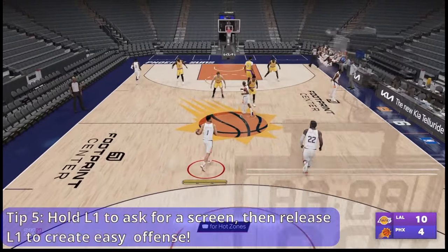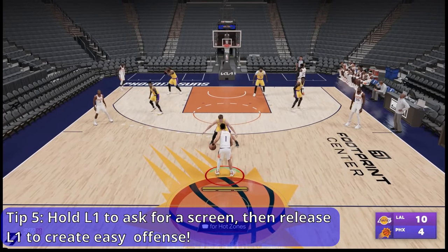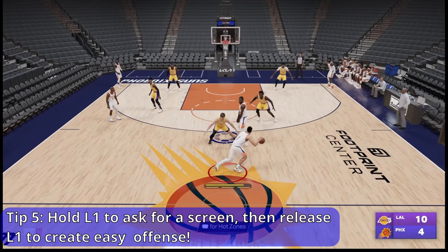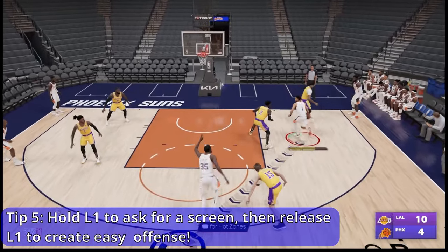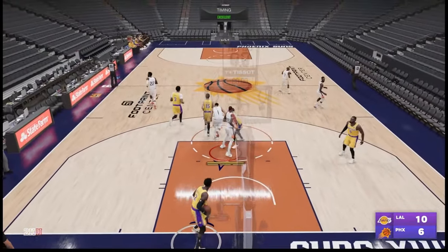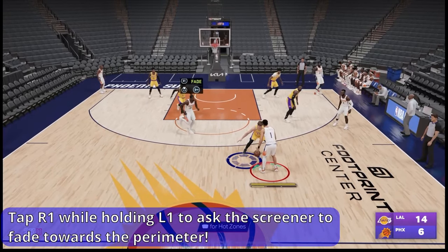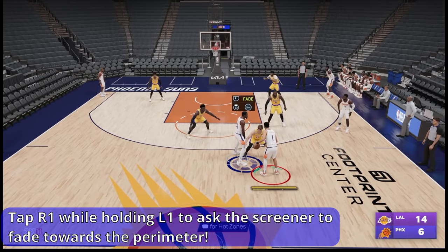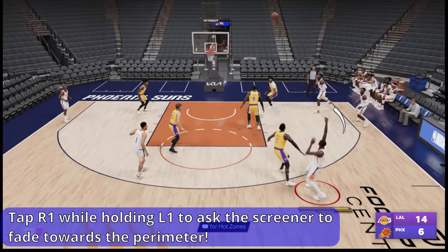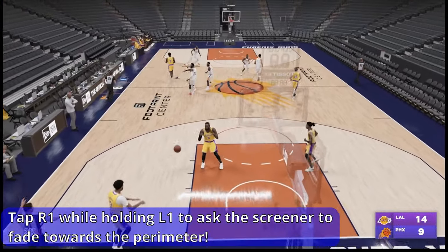If you're new to NBA 2K23, the easiest type of offense for a beginner is the pick-and-roll offense, which is done by holding L1, then releasing L1, and feeding your teammate as they go to the basket for an easy dunk. You can also ask your teammate to fade away from the basket by tapping R1 after holding the screen button. This will result in your teammate fading to the three-point line, and you can hit them for an open three-point shot.